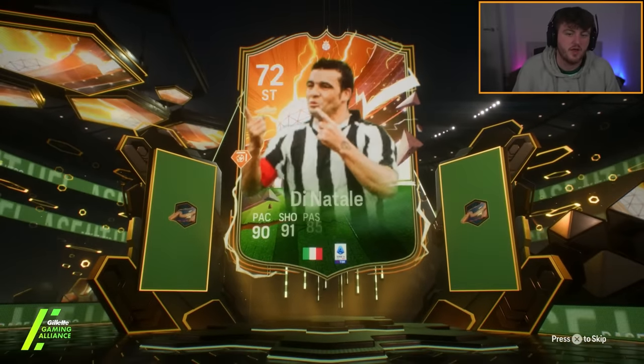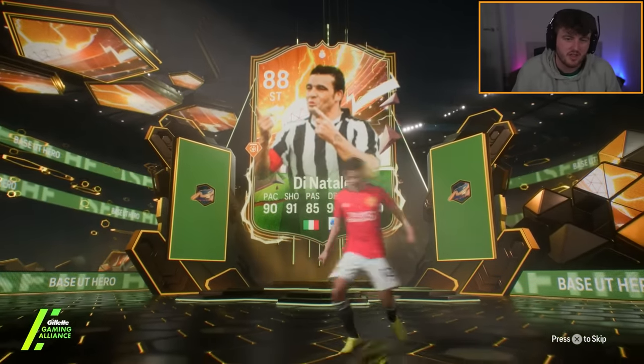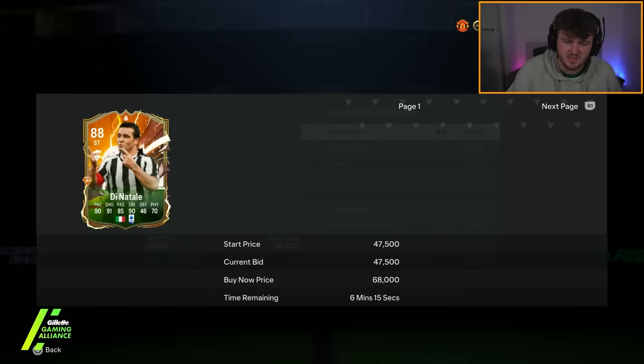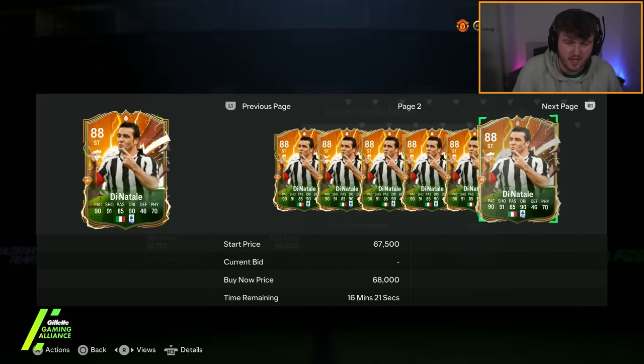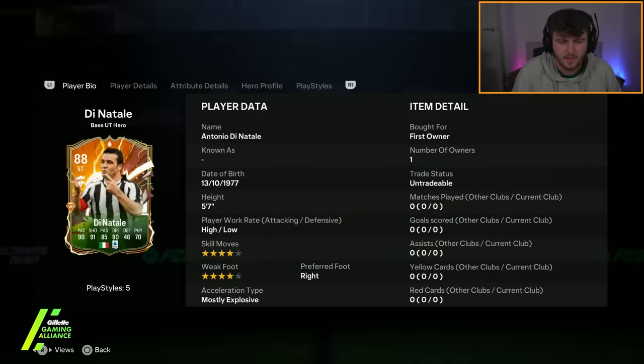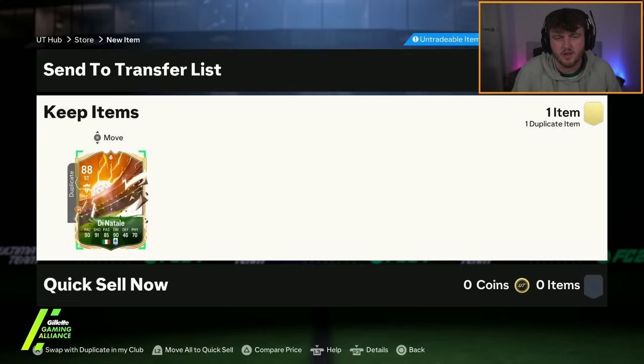It's Di Natale - that's actually solid. For some reason, Di Natale's not had a special card yet this year. I think I've already got him as well - he's only 50k or whatever now. But that would have been solid, he was like a million coins at one point. Even still, not worth it. I would stay away.